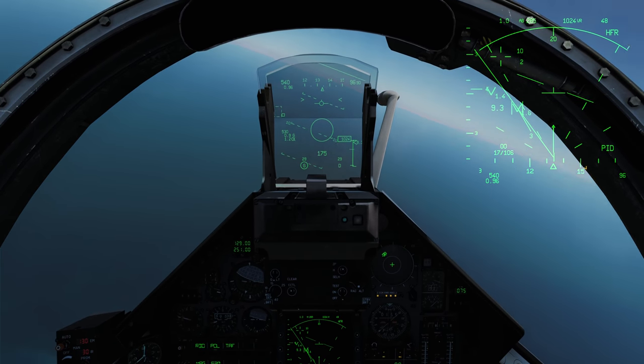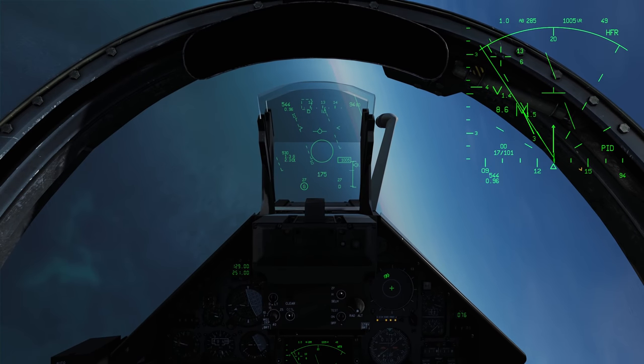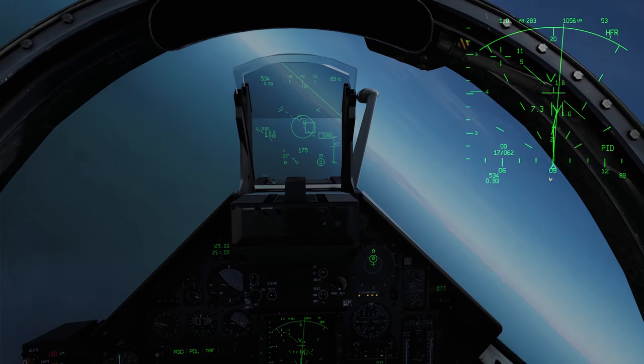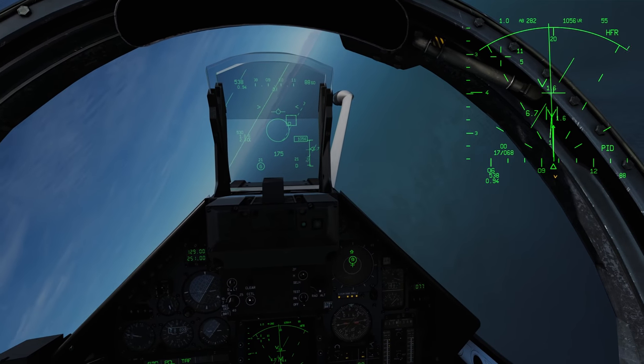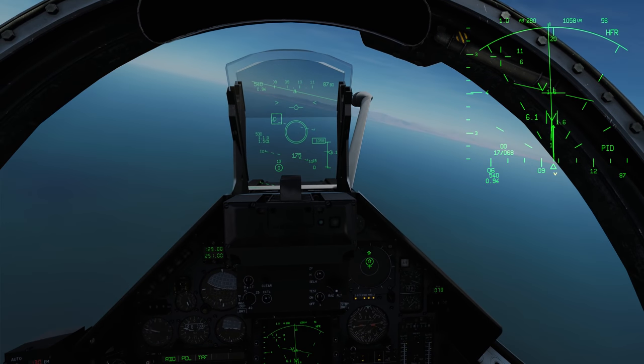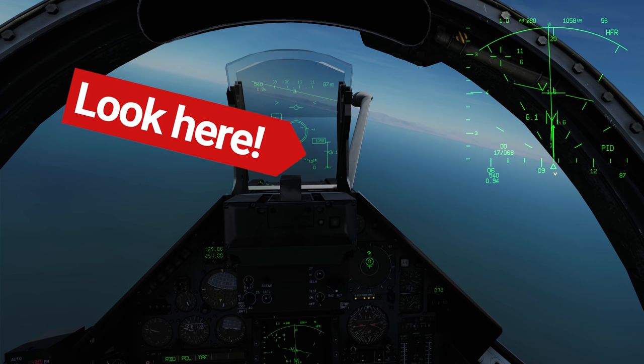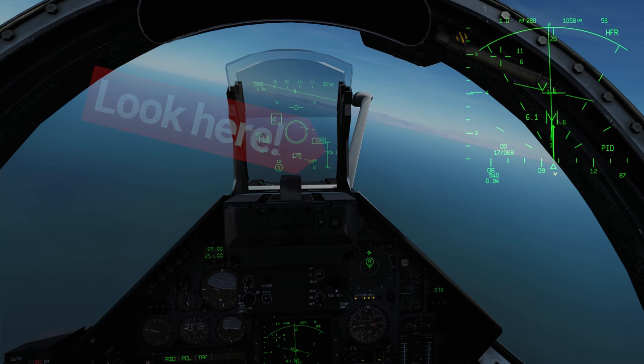I'm waiting for the no-escape range. I've hit the maximum range for the missile, as shown on the bottom right of the HUD. Now we are entering the no-escape range — the center azimuth turns into double circles, also called the flight director ring. When a locked target enters the no-escape zone for the selected missile, a second ring appears around the flight director, indicating you have the best firing solution.